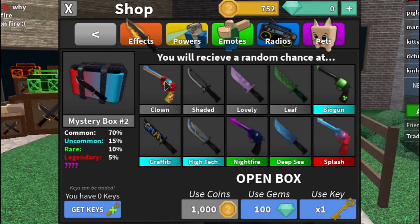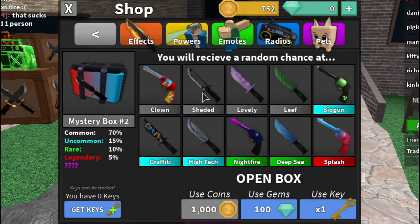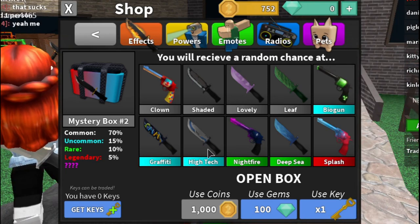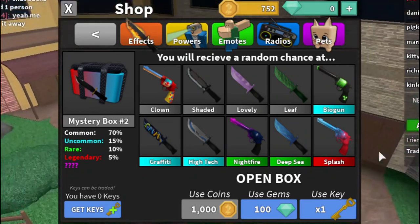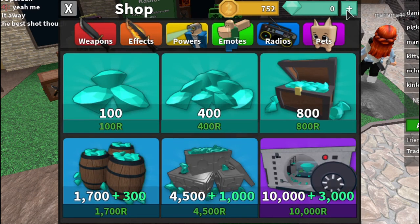Let's look at Mystery Box 2. It has a clown gun, clown knife, shaded, lovely, leaf, bio gun, graffiti, high-tech, nightfire, deep sea, and splash — which is already a legendary knife, so I guess they made a gun version. There's also assumed to be a secret godly. They mentioned a new type of godly — could it be something different or better than chromas?